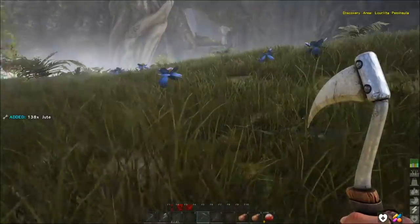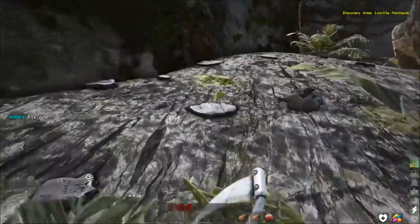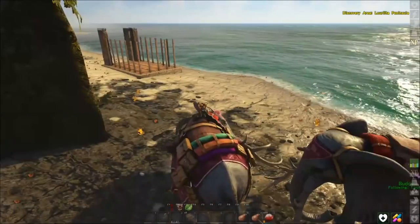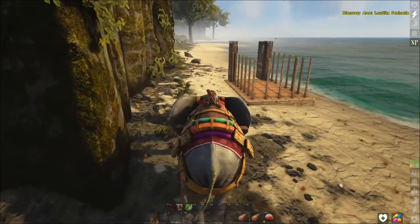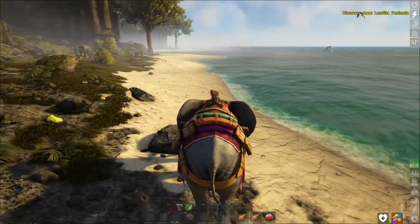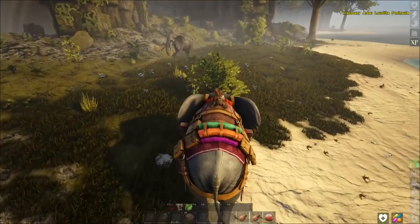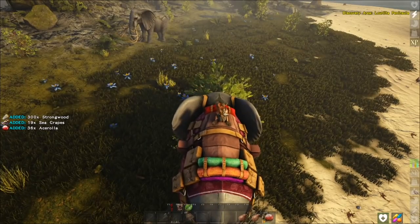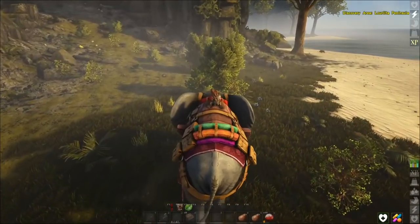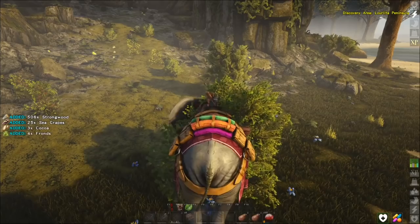We've got ourselves an Alpha Boar over here. I'll be back - I'm going to get a bunch of this and make some floors. We've got to get ourselves dyed up too. I want to get some gold so we can get some kind of a skin for these ragged-looking clothes. I did find a really neat skin at the trader at the Freeport last time - it was pretty cool. I ran out of wood making the last of those planks for the ship, so I'm just out with the elephants gathering up some more wood.